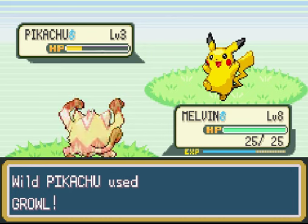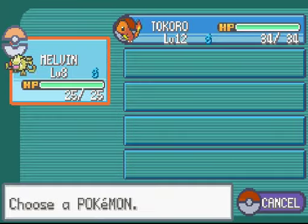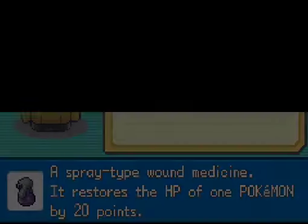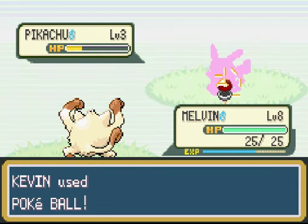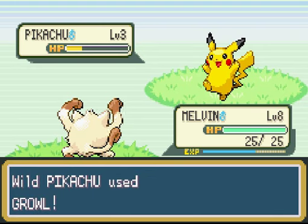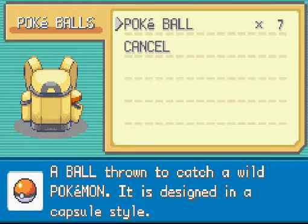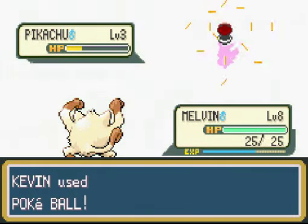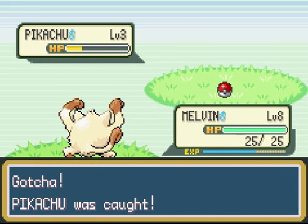Beautiful. We are going to catch this little guy — look how happy he is, what a cute little guy. I accidentally went to Pokémon instead of bag — that's how high I am. Pokéball — use. Pikachu inside a Pokéball! He's a little frisky — we'll throw another one. That's why we bought a few extra Pokéballs, just because they break free sometimes. It only makes sense that Pikachu would not want to be stuck inside a Pokéball. There we go — gotcha! Pikachu was caught!